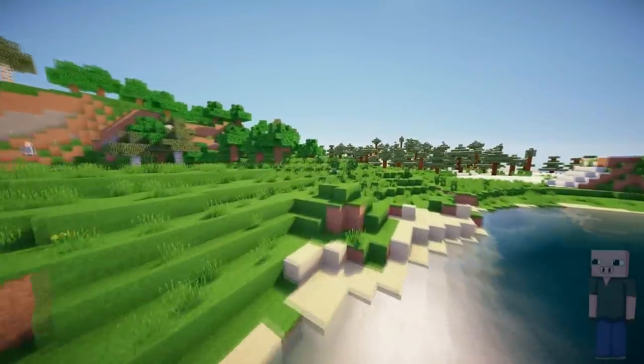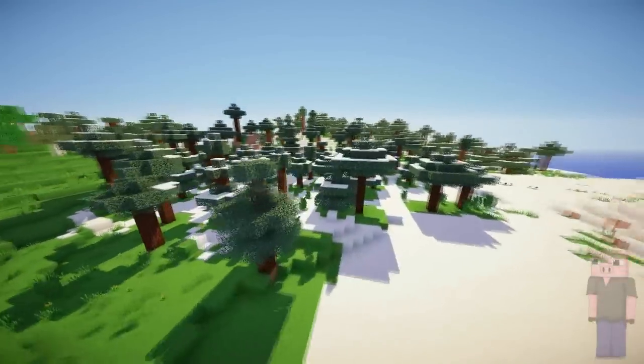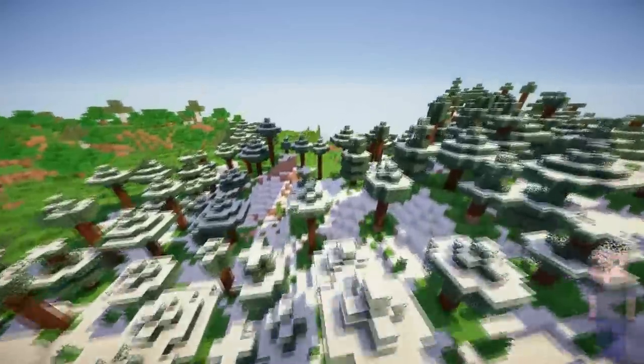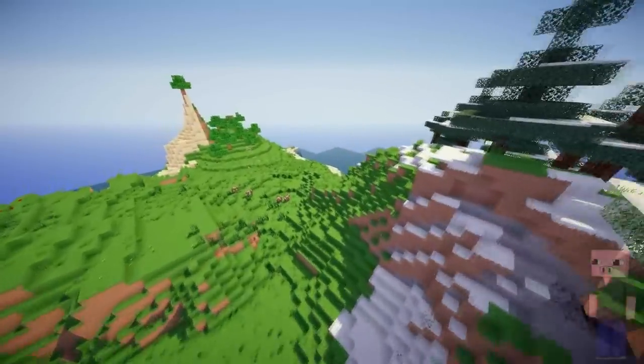Hello everybody, my name is Nerdgasm and welcome back to another mod review. In this mod review we're taking a look at another shader mod called Crab the Shoes Blue Shade. As you can see it's an amazing looking shader — it has waving leaves, waving grass, water shaders, and stuff like that.